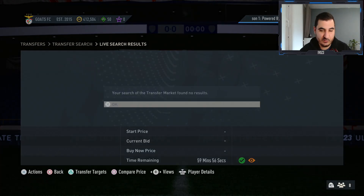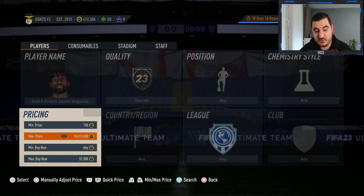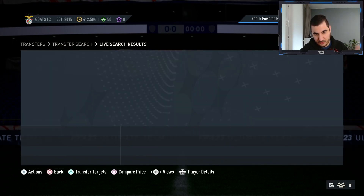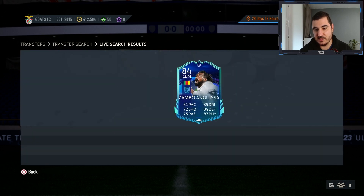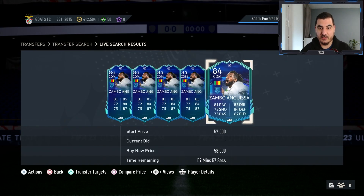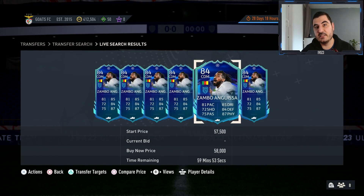If you have any extra chemistry styles that are untradeable and you don't plan to use, put them on a random card — it will increase their value. Anguissa is going for around 58k right now, and if you get him for 57k with a Shadow and as a center mid you're going to make around 2-3k per card. Definitely worth a try — that's the final method. Hope you enjoyed it, leave a like, subscribe, and have a great day!